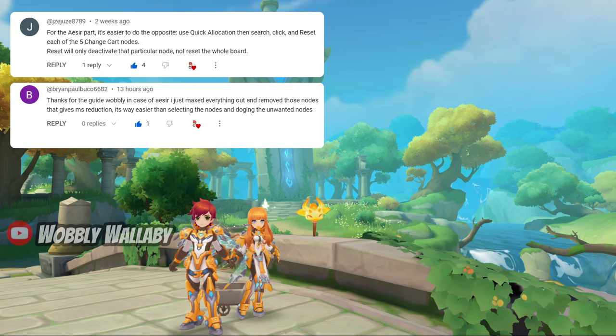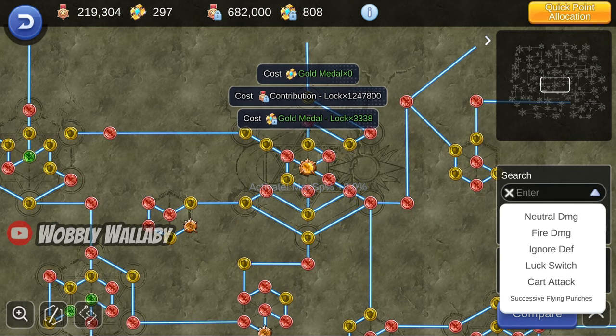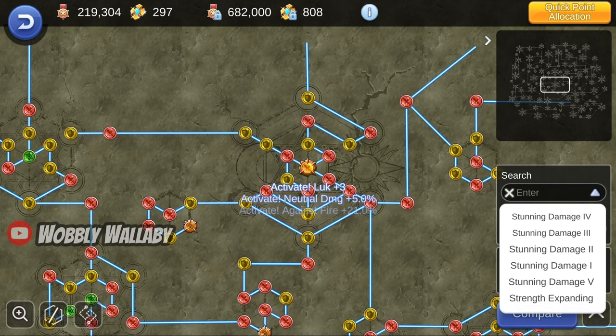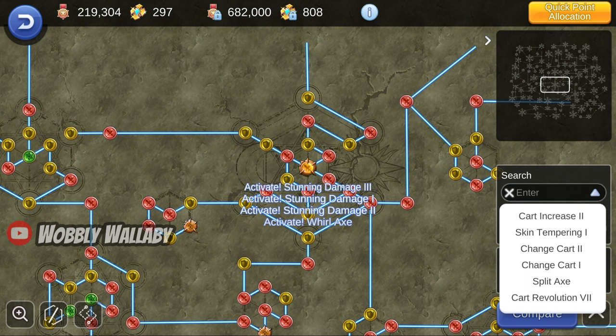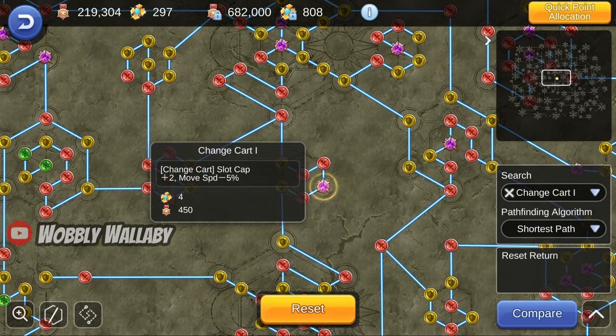Next, I got some tips from two viewers on how to do the Acer Monument better. The tip is to do quick allocation first, then go to each change card to reset that single node. I'm used to using reset to reset everything, not a particular node, so it's great to learn a new trick.